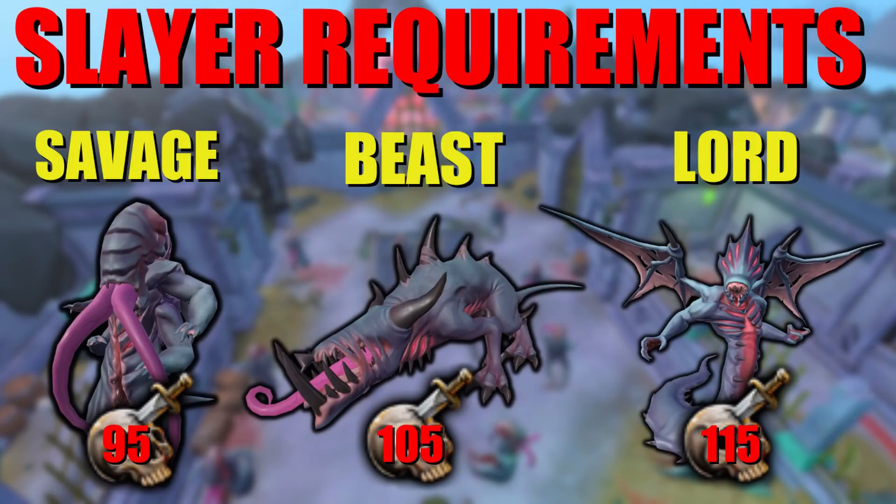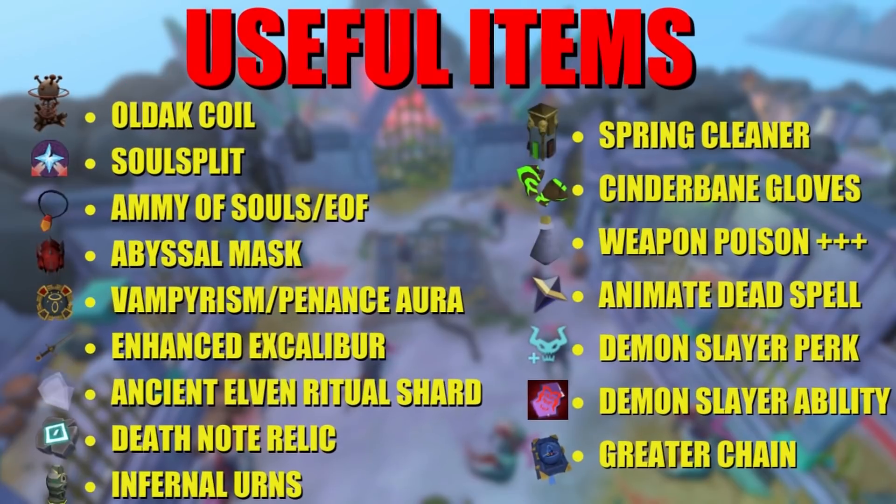Before getting into gear setups, here are some very useful items for killing any of these slayer creatures. An Oldak Coil is very important, and so is soul split — preferably with an Amulet of Souls or Essence of Finality so you heal more. An Abyssal Mask is also extremely useful: it acts as a slayer helmet on assignment, grants additional slayer XP, and gives double drops every 10th kill for up to 900 kills, after which it becomes a Helm of Warping. You can reset it with a Spirit of the Battle from Treasure Hunter.